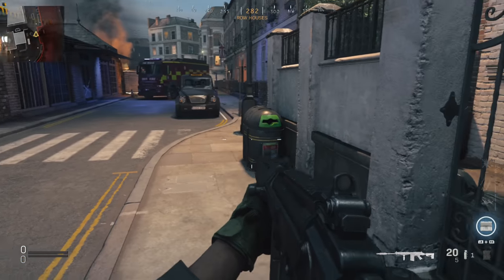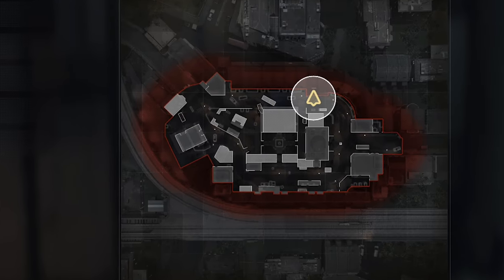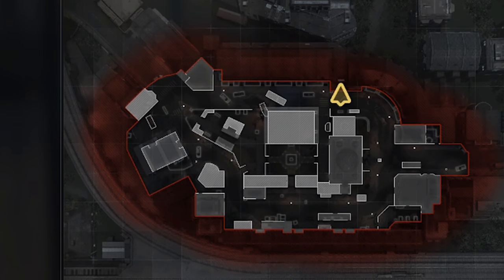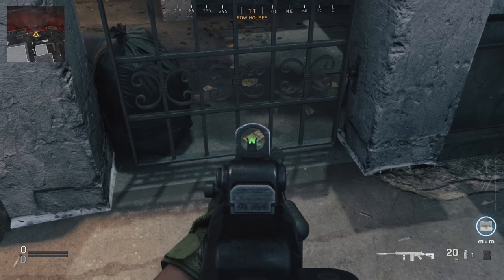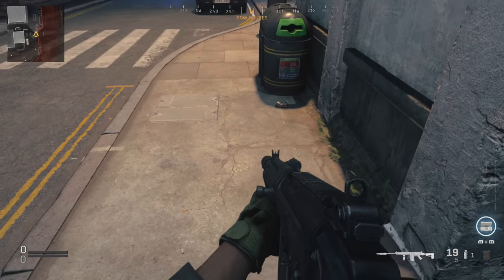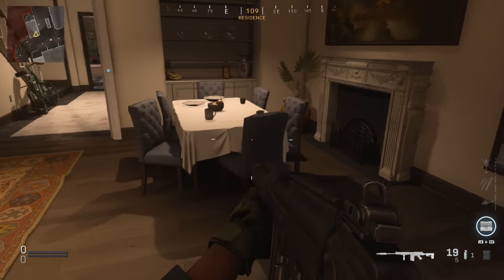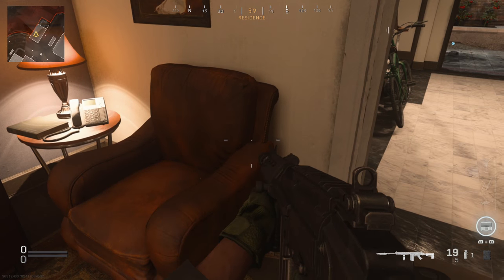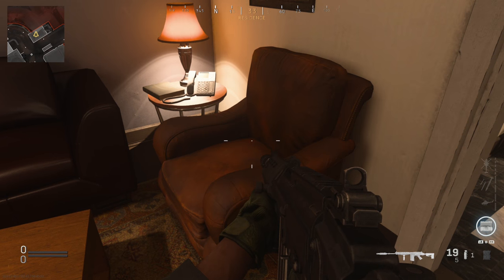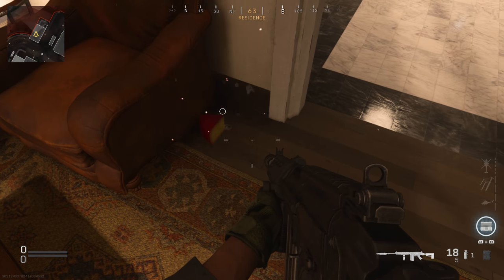Another location you can find one of these mousetraps is right here behind this iron bar gate. If we load into the map right here and zoom in, pretty much next to this police car, right here in between — let's shoot that, there's another one. And another location this mousetrap can be found is right here next to this armchair, right there on the floor. If we look into our map, zoom right in, then we can shoot that.